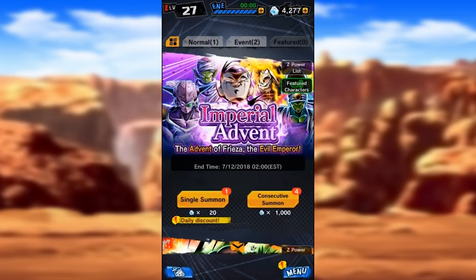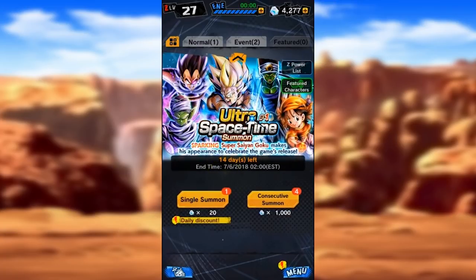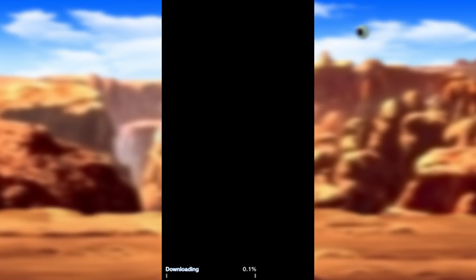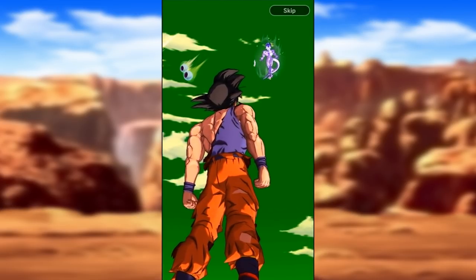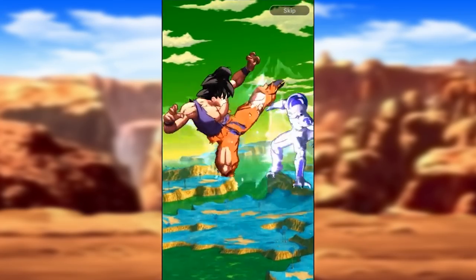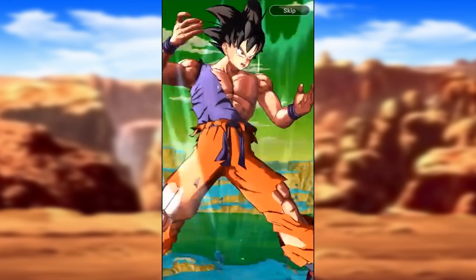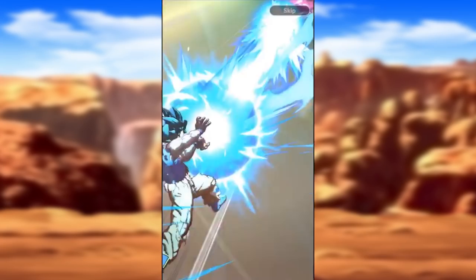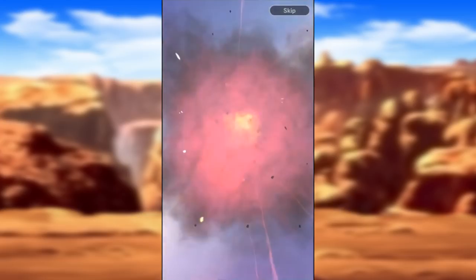We do have our single summons here - discounts - so let's go ahead and roll into those. Let's do some single summons. If it takes longer to load, you already know that means we're getting a better animation. Better animations mean better pulls, obviously. So that took forever - we're going to get a pull that represents 83 pods. Already looking pretty good, honestly. I'm going to be super upset... I don't know why I've already hyped myself up for this pull.